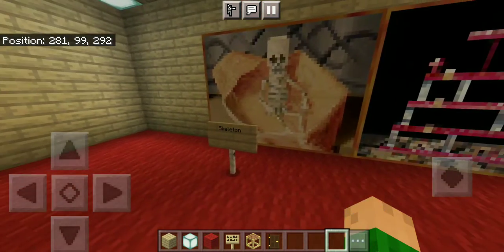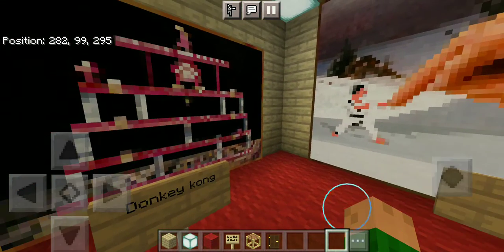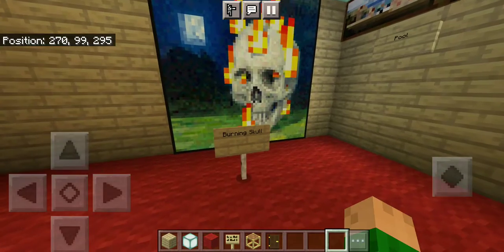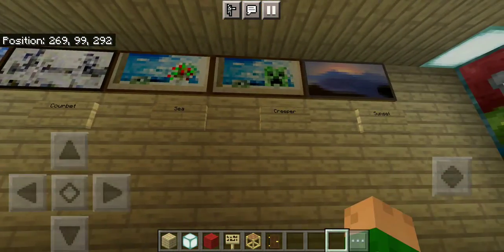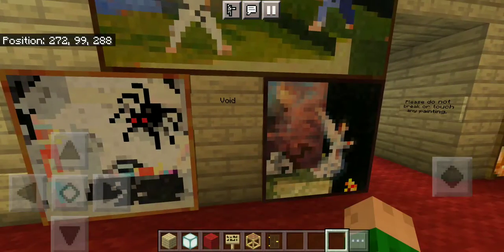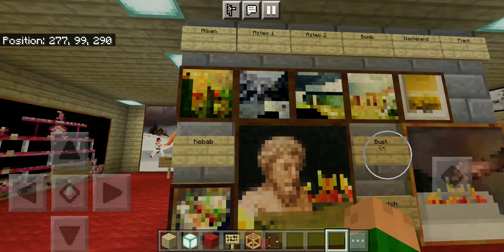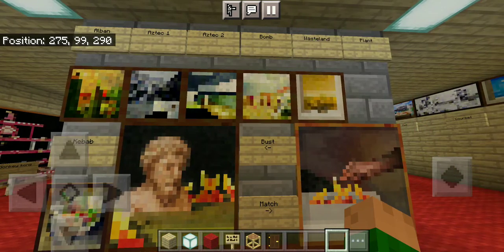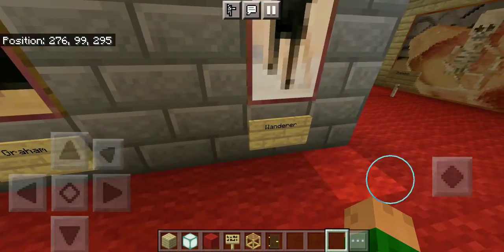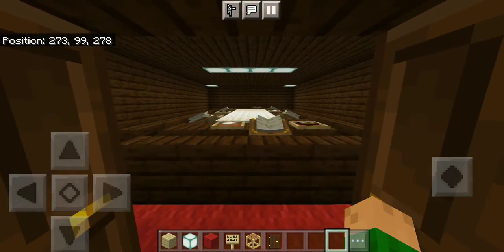Let's go through these paintings — pig scene, skeleton. These are the actual names of all the paintings, so if you want to know the names just watch this video. You've got Donkey Kong, Pointer, Burning Skull, Pool, Corvette, Sea, Creeper, Sunset, Stage, Skull and Roses, Wither, Fighters, The Void, and others like Bust, Match, Kebab, Alban, Aztec One, Aztec Two, Bomb, Wasteland, Plant, and then Gram and Wanderer.